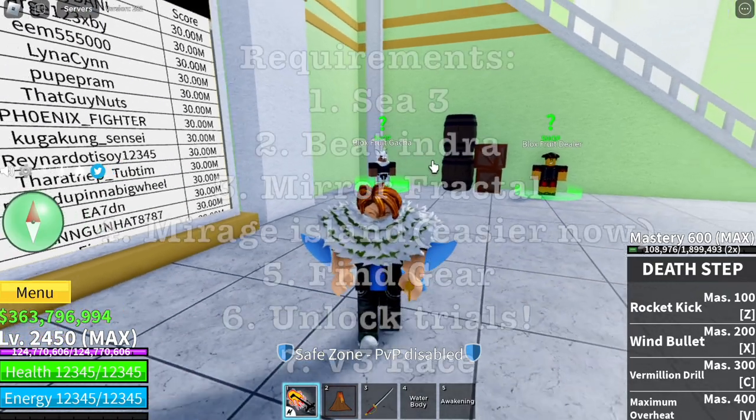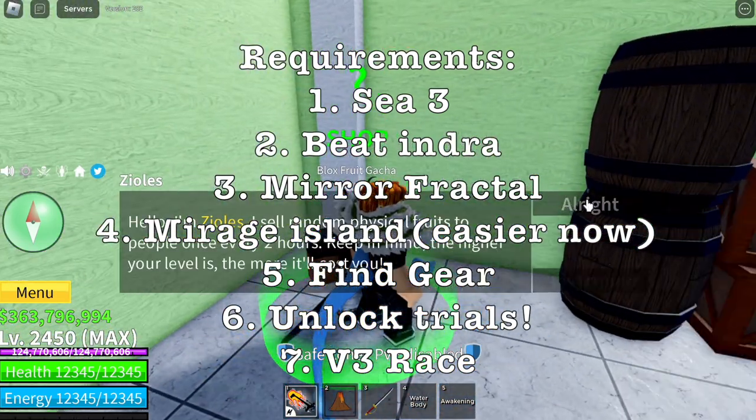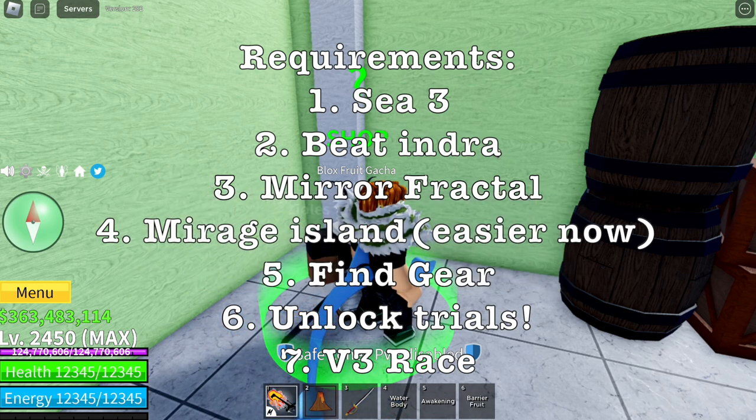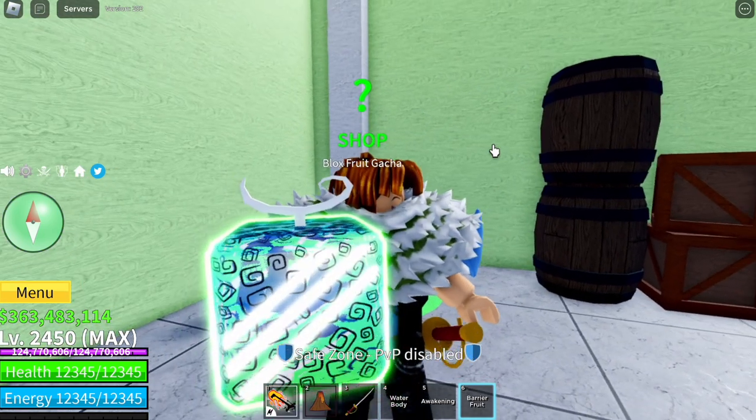Okay guys, let's start with the requirements. First, you need to be in C3, Bitendra, Nor Fractal, Mirage Island. This is easier now. Find the gear, unlock Trials. Also, you need to have V3 on the race that you want to awaken.